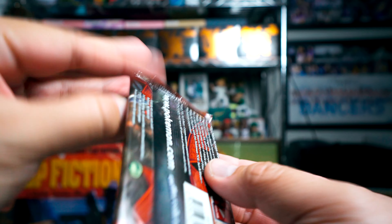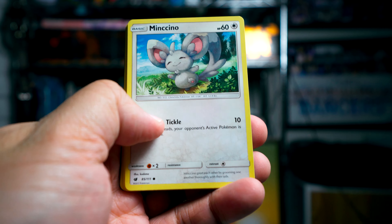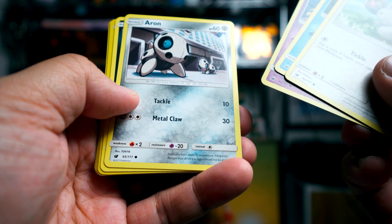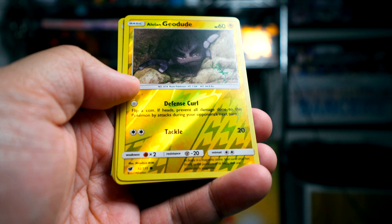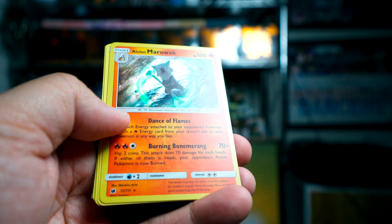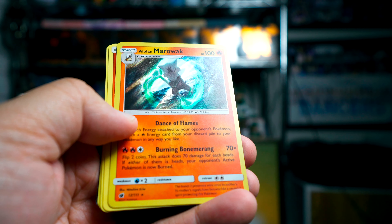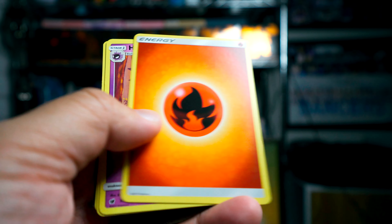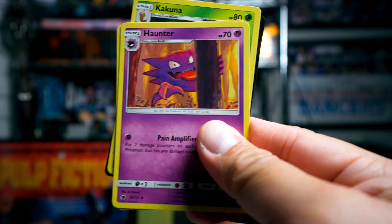Okay, so we're going to start with Crimson Invasion. Crimson Invasion is not exactly the most well-beloved set of all time, so we're just going to do Crimson Invasion first. We get Mincino, Corphish, Gastly, Archen, Dino, and a Geodude — Alolan Geodude, that's actually kind of a cool, creepy picture. And Alolan Marowak, and that's cool because that is a holo and it looks really nice. Haunter — at least some of the pictures are really cool looking.